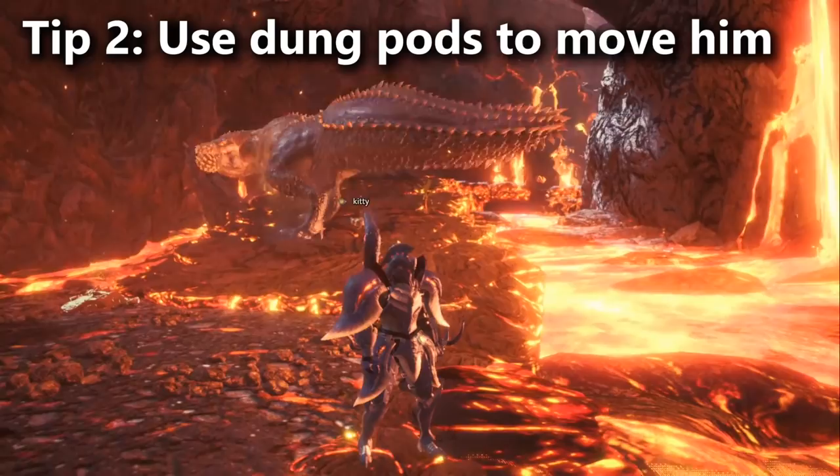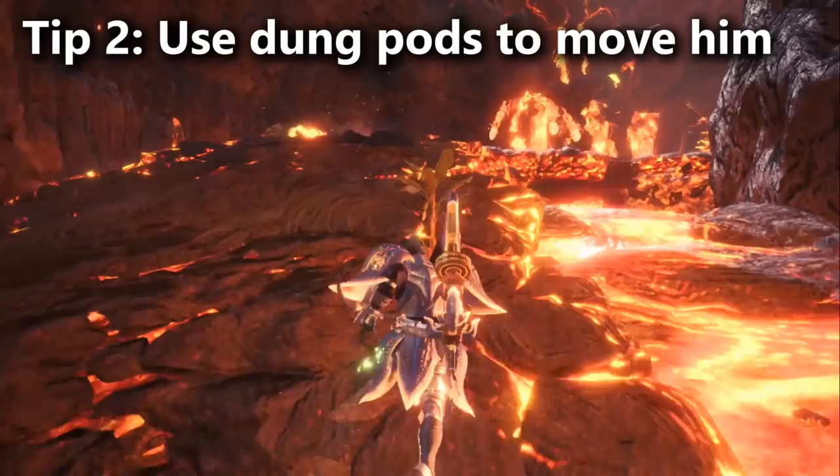Bringing dung pods is useful anyway for getting rid of any monster that tries to interrupt your fight, like Uragaan, Banbaro, or Azure Rathalos. Those guys are also tier 2 monsters, and fighting Lava Seath is already not a walk in the park, so you definitely don't want to fight them at the same time.